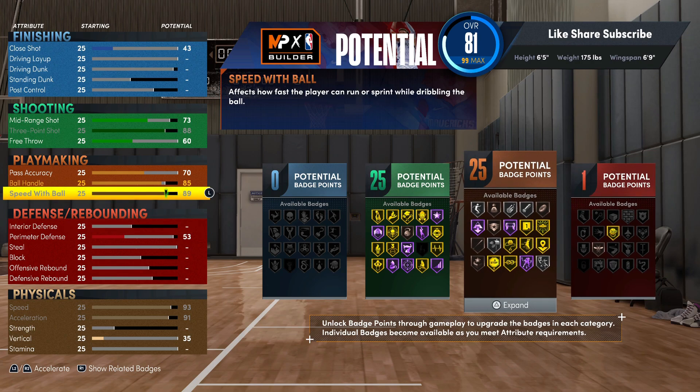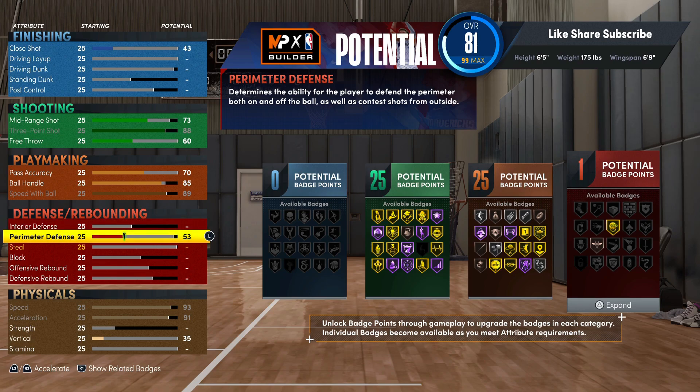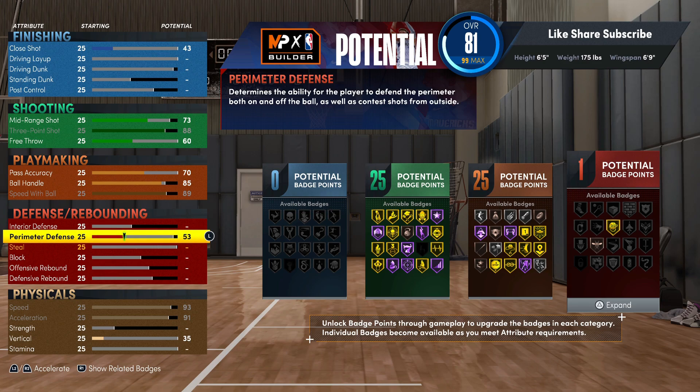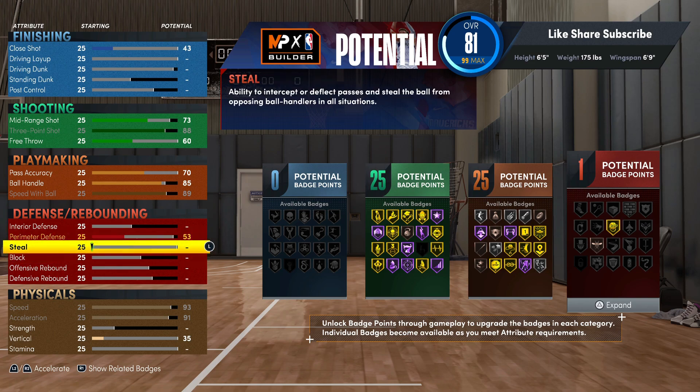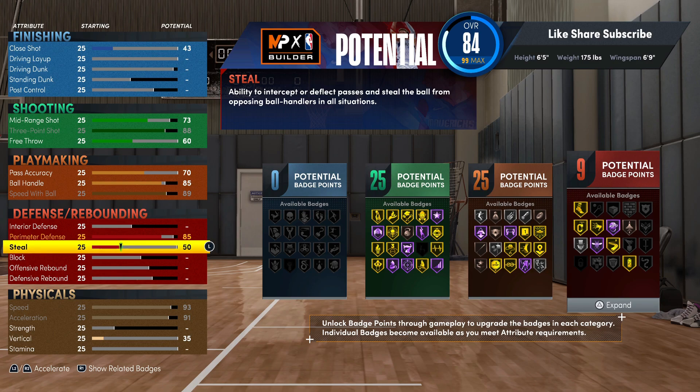You got 25 shooting and 25 playmaking — I'm gonna show you everything to put them on. We're gonna get to the defense and this is gonna be a real two-way build. I really didn't think I could make it like this. The way I first tried to make it with a shorter wingspan changed so much. They nerfed the builder so much I didn't think I could come up with this combination on a 6'5" player. We're gonna go 85 on the perimeter defense, just getting Clamps on gold.